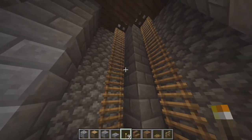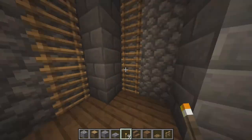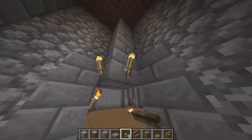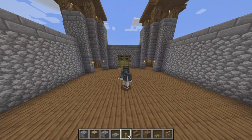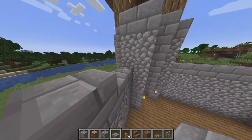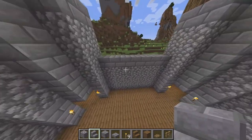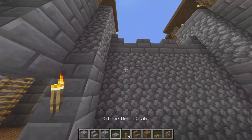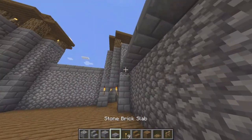After you finish that, we're going to light up the place so no mobs spawn — because we don't like mobs. Go ahead and light up all the pillars. After you do that, we're going to decorate it a tad bit more and we're finished with the castle. After you've finished lighting up, start adding the decorative stuff — add a little accent to the walls so it looks castle-y, medieval-y. Add a little pillar like that.